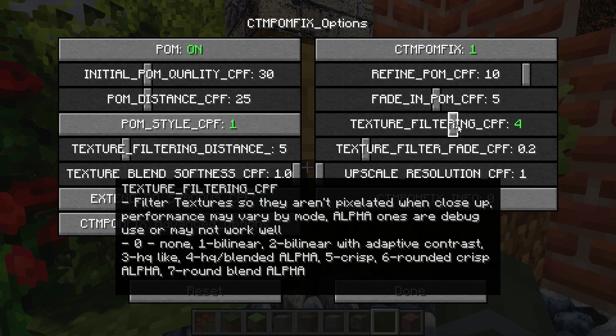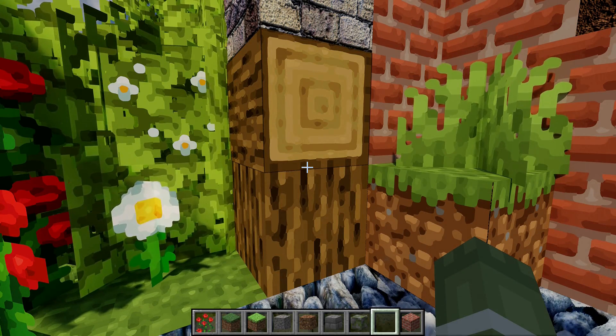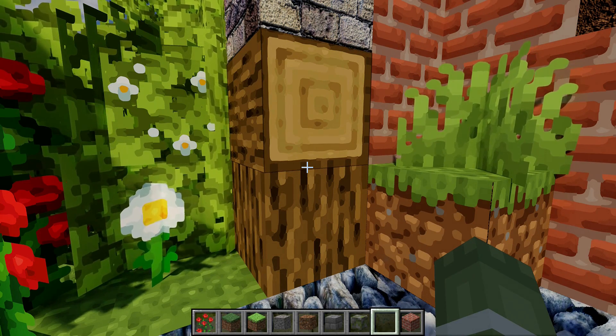Option four is going to be a variation that mixes HQ and bilinear — not quite working yet, so I can't show it off. Number five is another HQ upscaler. This one looks just a little bit different, and the performance would be better if you have any problems running the other one.